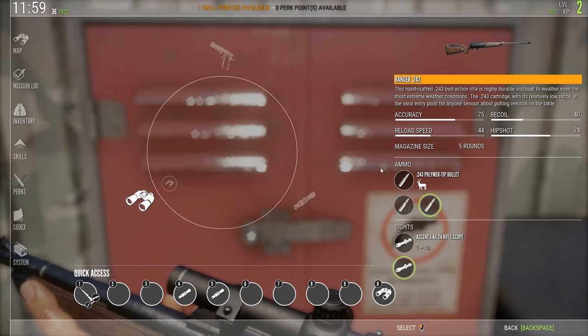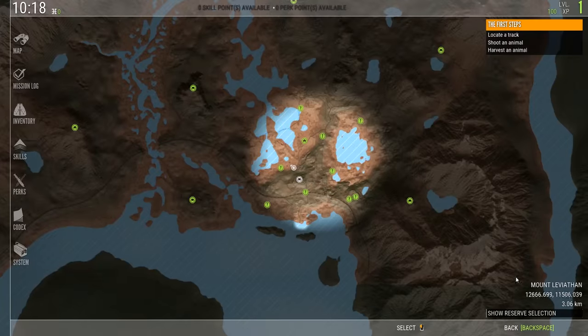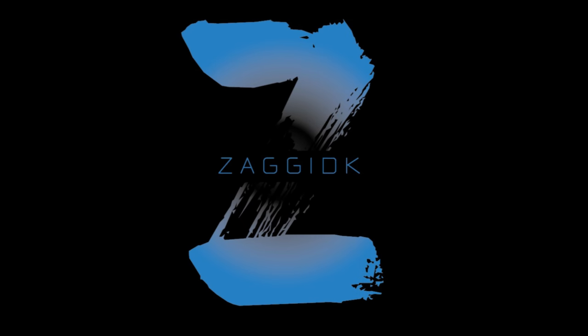Now you have equipped the polymer tip bullets instead. If you want to play a different reserve, simply press M, go down to the right-hand corner where it says show reserve selection, and pick the reserve you want to play. I hope this was helpful — thank you guys for watching.